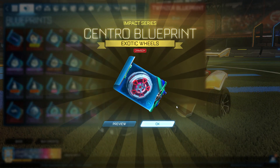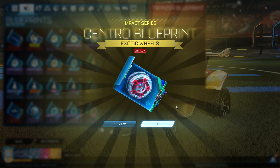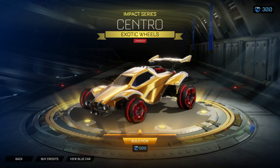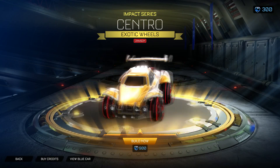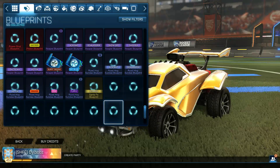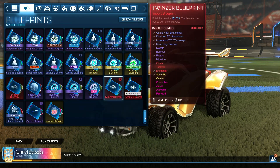As you can see, we get a blueprint for an exotic wheel, and we got crimson, which is pretty good. Blueprints aren't worth as much as items, of course, but it's cool that we got a cool item. So that's basically blueprint trade-ups.